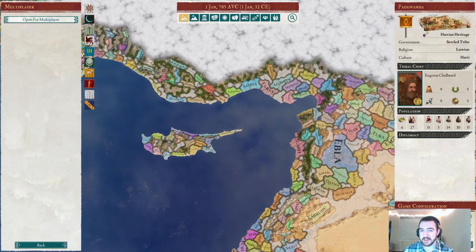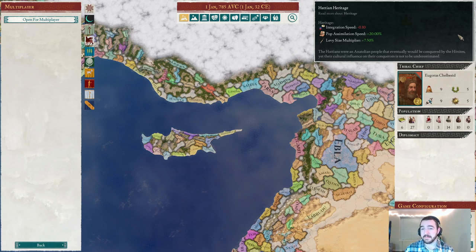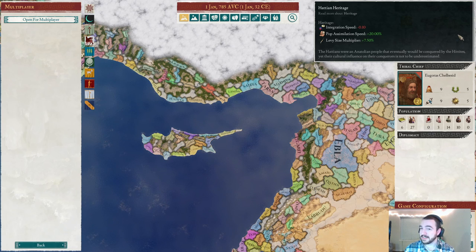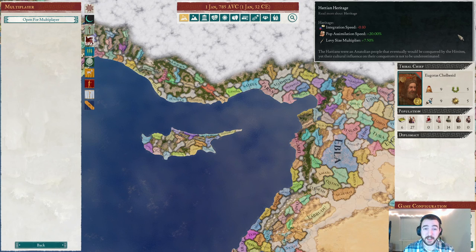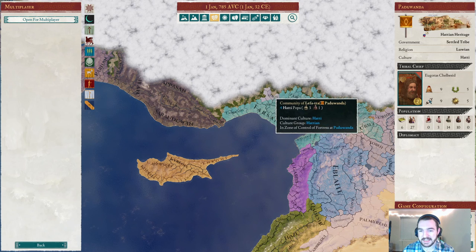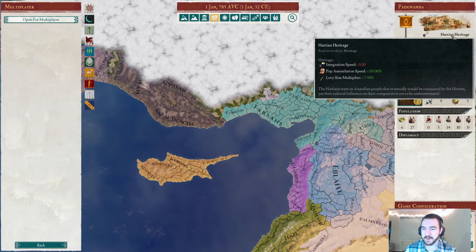We have Hattian Heritage, which is definitely going to help us quite a bit given its extremely powerful modifiers. First, the malice of integration speed is perhaps the world's best malice for me, because I basically don't care about integration at all. Then pop assimilation speed plus 20% — that is a bonkers bonus, the kind of bonus I fall asleep and dream about. That's going to be absolutely critically needed given our dire cultural isolation; we need to convert these people to be Hattie ASAP. And on top of all that, levy size multiplier plus 7.50% — that is a crazy bonus.